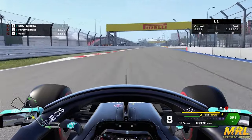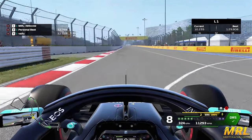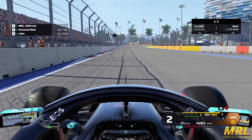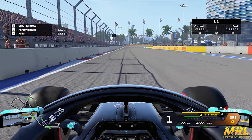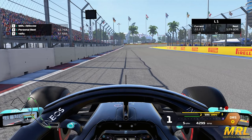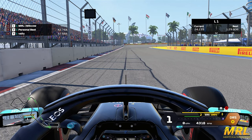Turn one is completely flat out, DRS wide open through this long main straight. It's very important to get a good start off the line as lots of positions can be made or lost here heading into the first braking zone at Turn 2. For Turn 2, you want to really look for this black box just before the 100-meter board — that is your braking point. If you brake at the 100, you run the risk of going deep, locking up, and in the race running into the back of someone and losing your front wing.